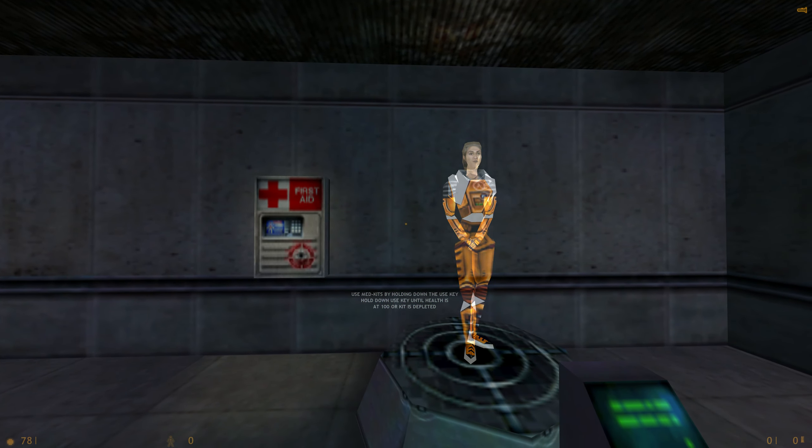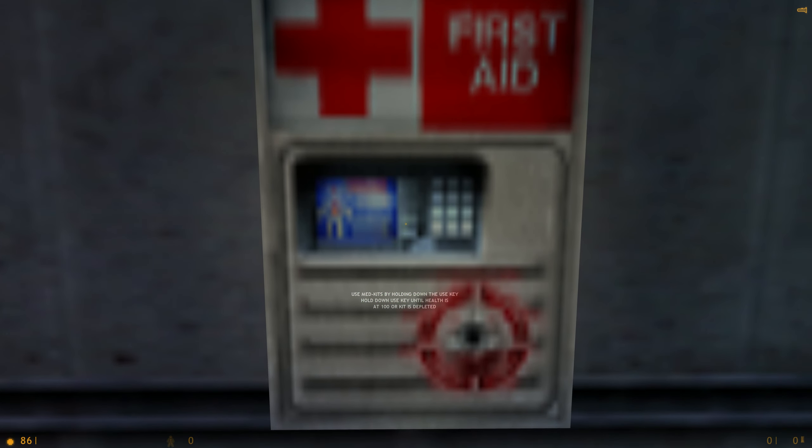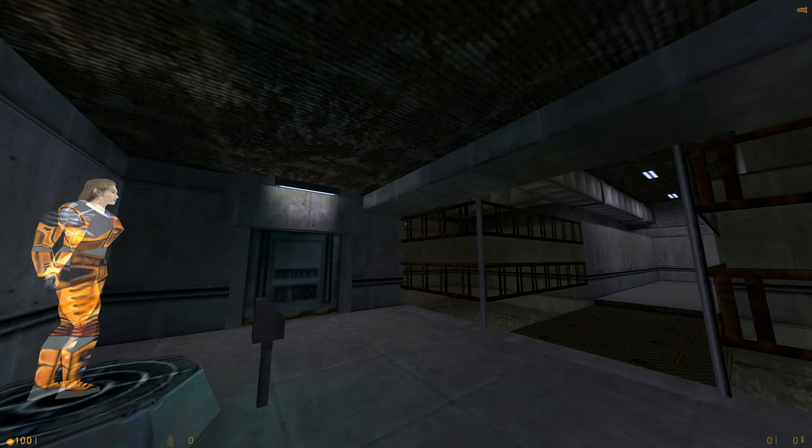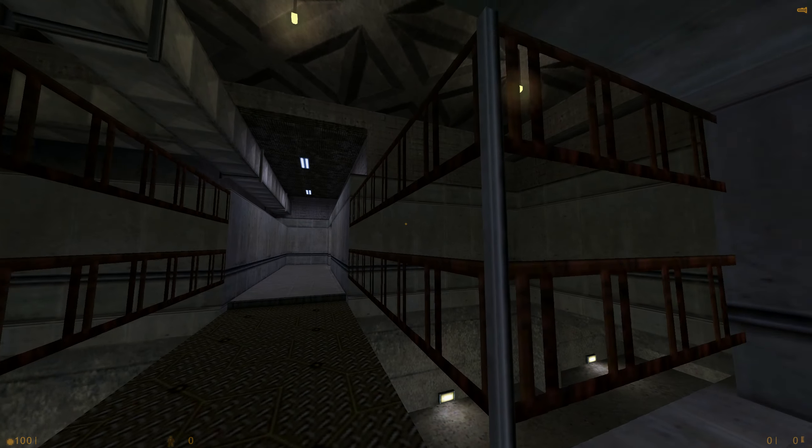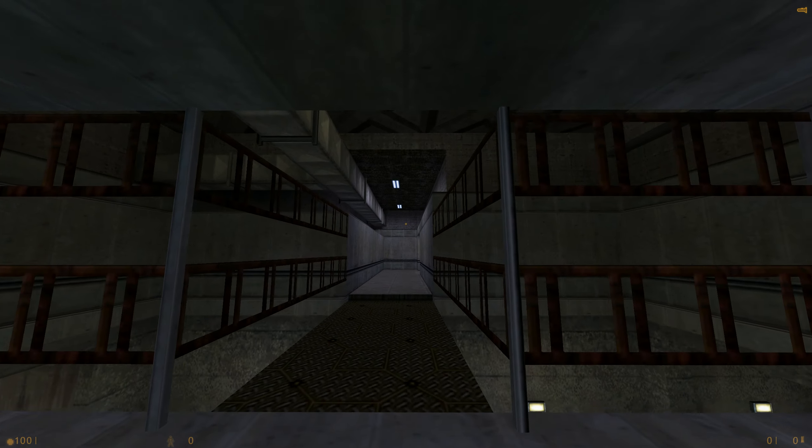You will find medkits like this one throughout the course. To restore your health, walk up to a medkit and press your use key. Your health will recover gradually until you are at full health, or the kit is depleted.